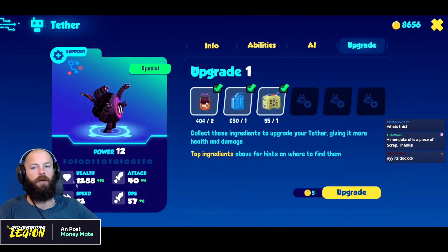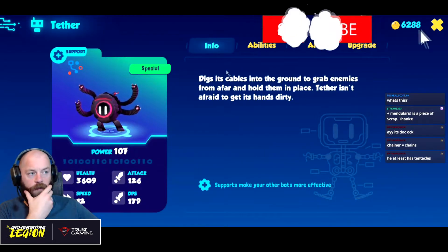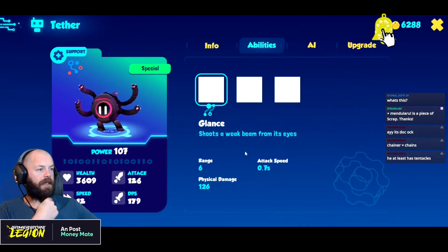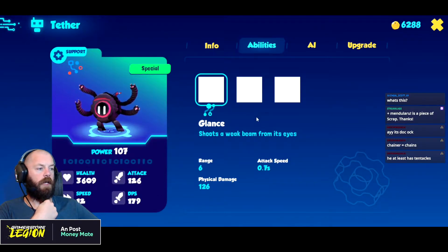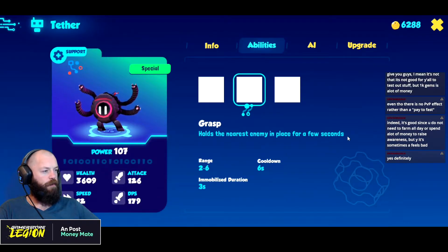As we know, these numbers don't really play a huge factor. Let's have a look at the info. It digs its cables — we've seen that already. Abilities: there's something bugged there. Glance — shoots a weak beam from its eyes, so it doesn't use its arms to attack, it uses its eyes. Interesting.